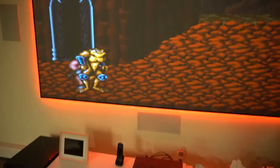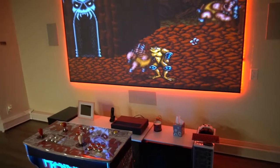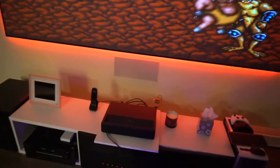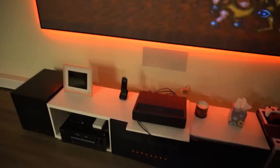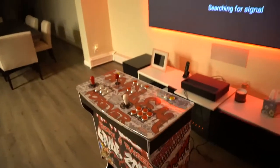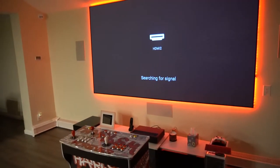That's honestly it — that's how you work your Pandora's Box. When you're done playing, exit back to the main menu, and once you're there you can turn off the system. That is how you use your Pandora's Box.